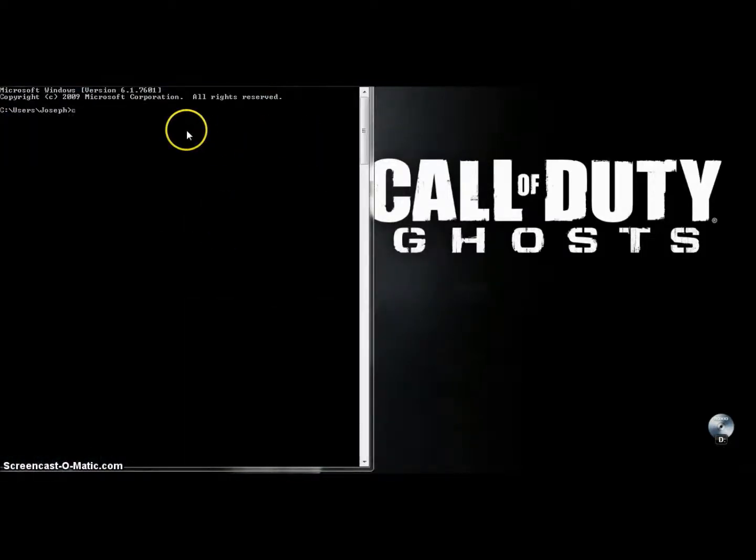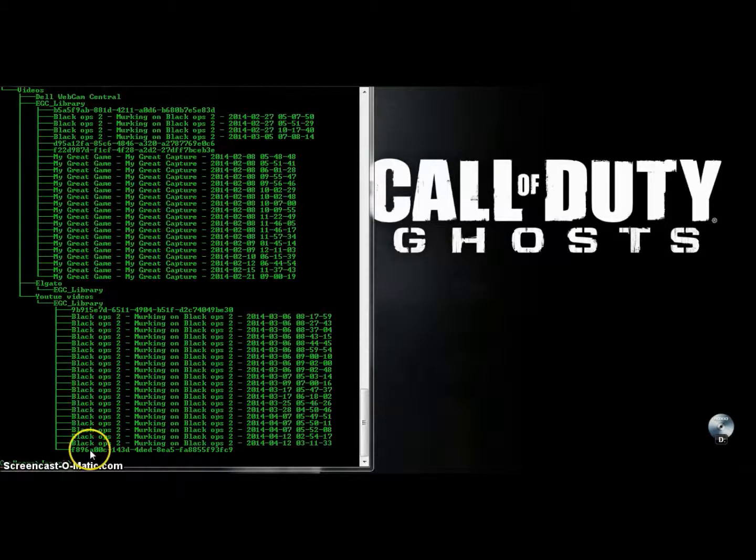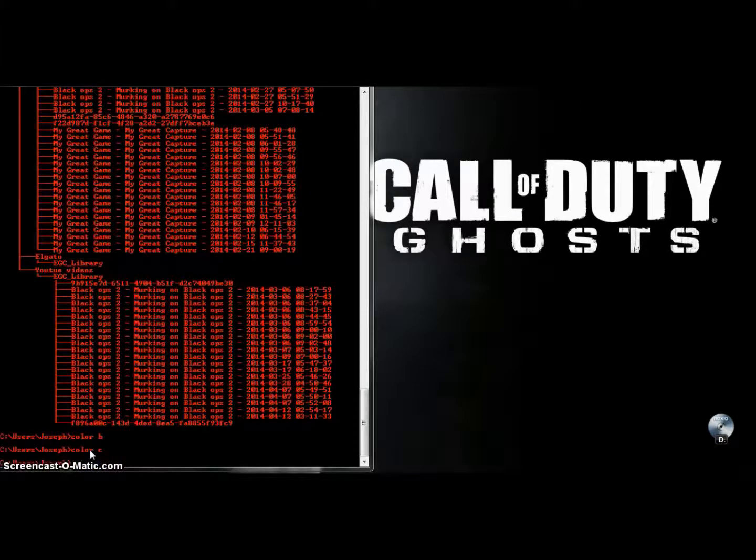As you can see, type in 'color' — I'll show you how to make it more realistic. You can type in 'tree' — that's what happens. You can also change the color again with the 'color' command. Just spend some time with it, check it out.